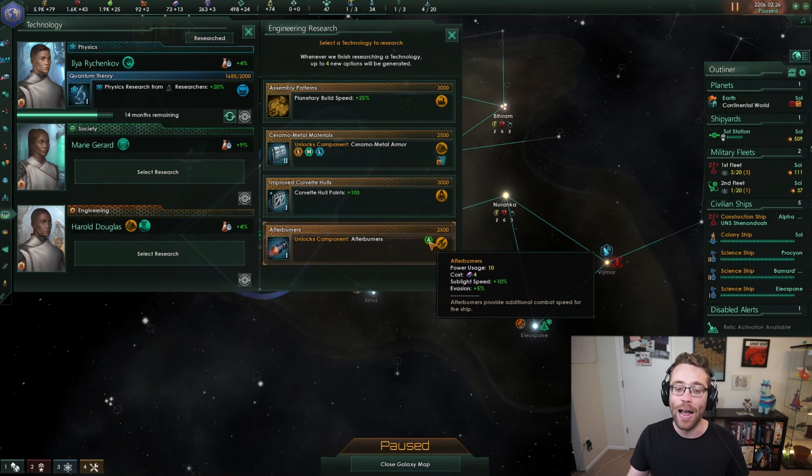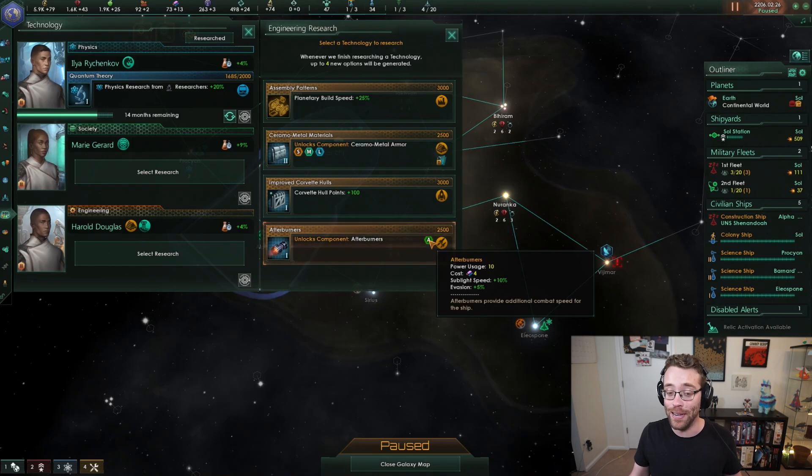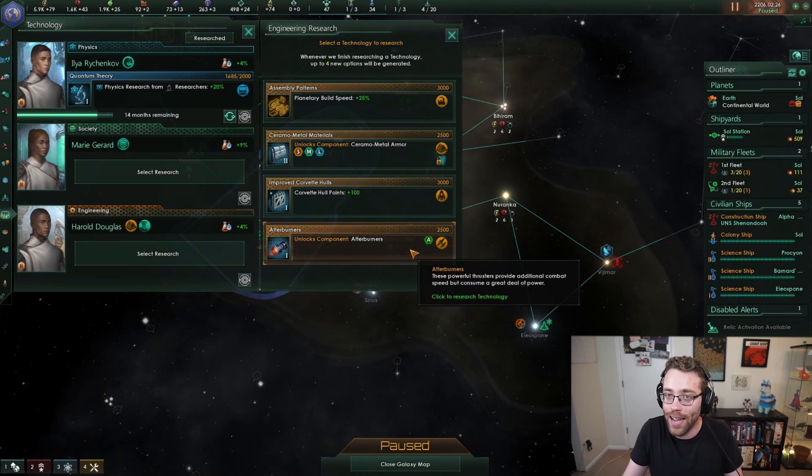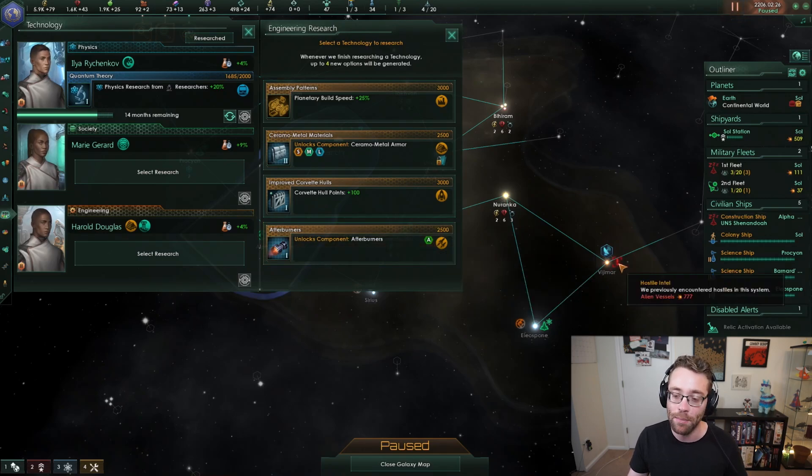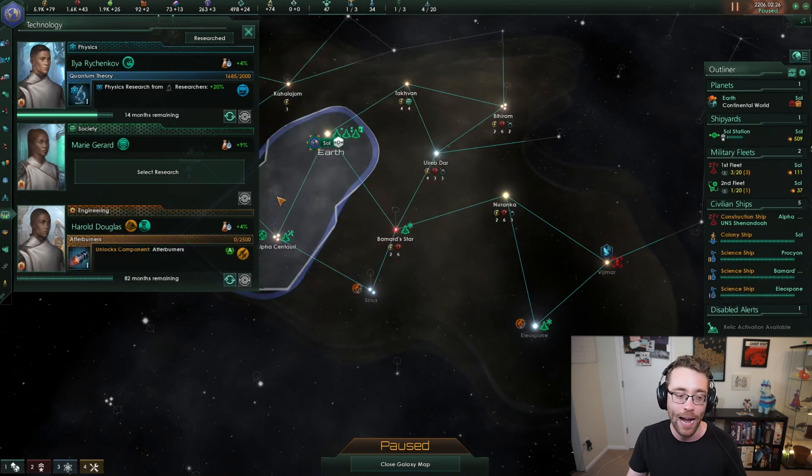Or we could gain corvette hull points, which is going to increase the value of our hulls on all of our corvettes by 100 - which is pretty good. Or we could grab the afterburners. Afterburners, if they're put on a ship, are going to increase not only the speed that we move across space, but also our evasion of enemy attacks by 5%. I think afterburners is a pretty strong tech overall - almost all of your ships will have afterburners on them, giving you 10% movement speed, which can give you a nice one up against typically AI enemies in the game. So I'm going to grab the afterburners technology.